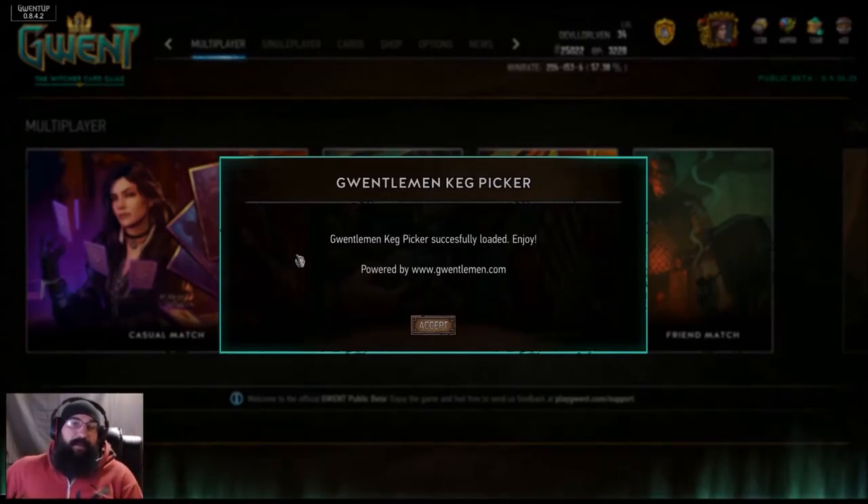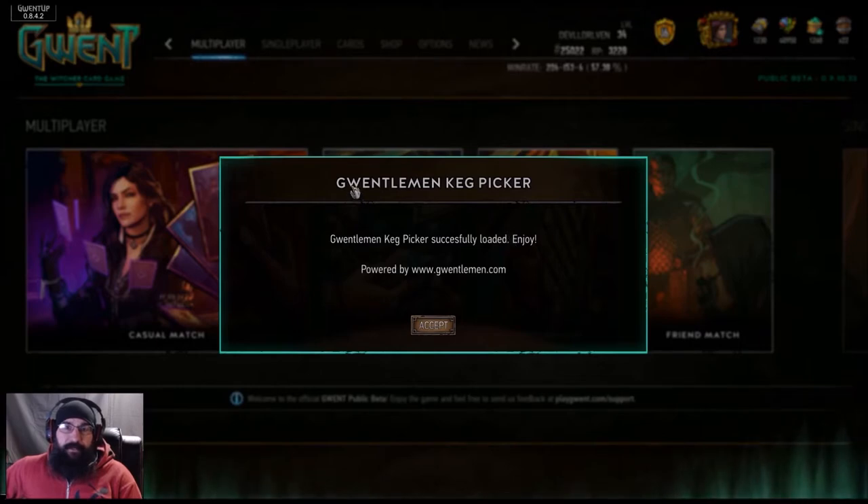Hey guys, what is up? I am DevilDriven. Just a quick video today. The Gwentelman released a keg picker — you can get it over at Gwentelman.com.